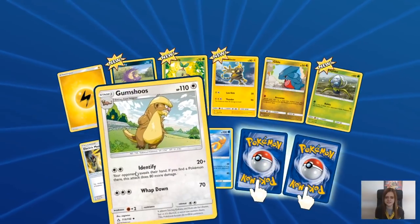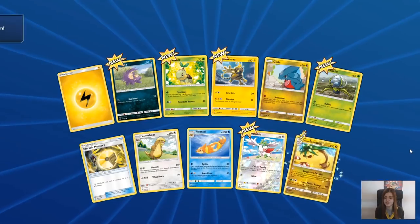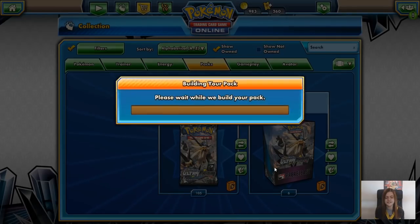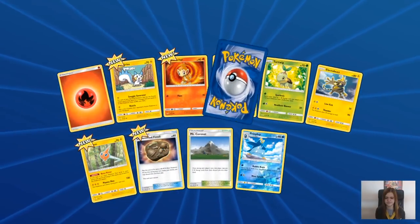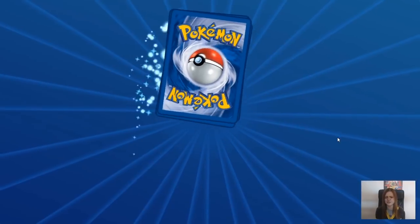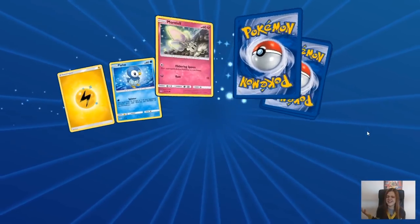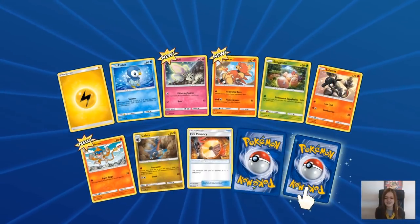I love seeing all these new cards. Gumshoos as well - a phenomenal card. Reverse Shaman and the Alolan Exeggutor. And Wash Rotom. I don't know if I'll play those Rotom cards - I never really use nine tool cards in a deck personally.